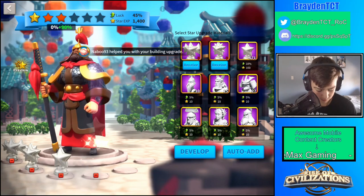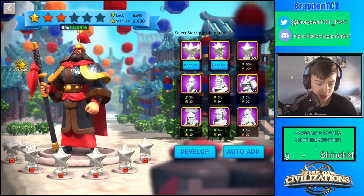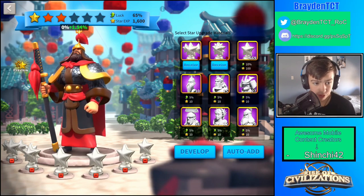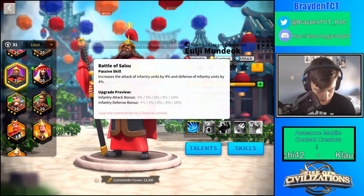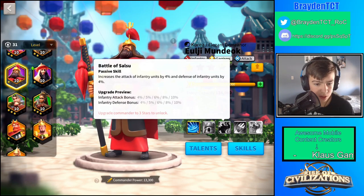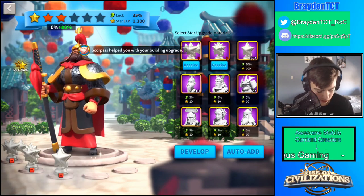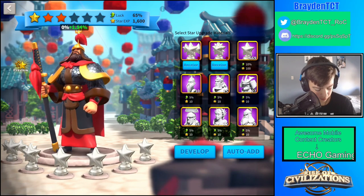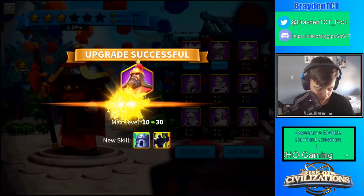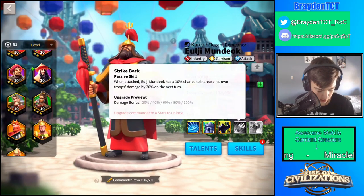I don't have as many star sculptures as I usually do, but we're going to be getting up to three stars because that's all I need — I need him as an infantry commander since I don't have any other than Sun Tzu. You just put a bunch of the high-level sculptures in, get it to three stars, click Develop, and then you get his first two skills unlocked.